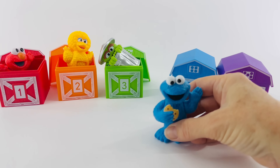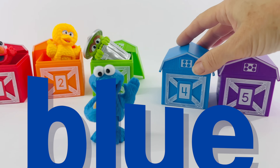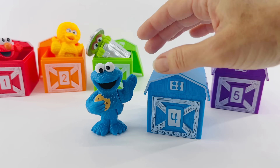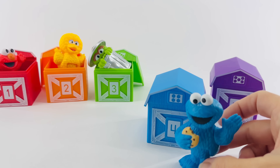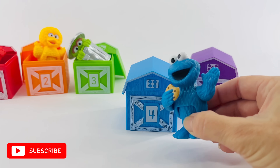We're down to two more houses. I'll bet you know which one Cookie Monster wants to live in — the blue one, right? Because it's blue just like Cookie Monster. Let's count the dots — let's have Cookie Monster help with this one. One, two, three, four. This house is number four.